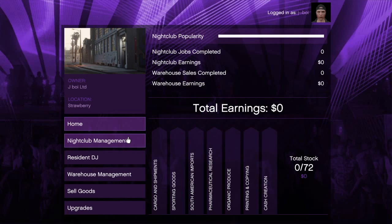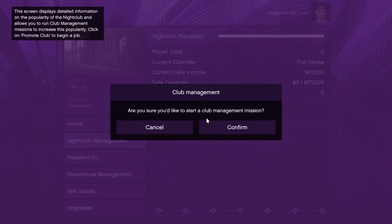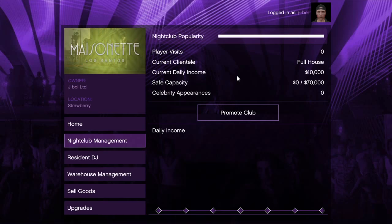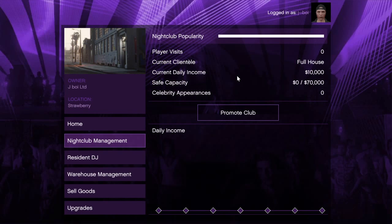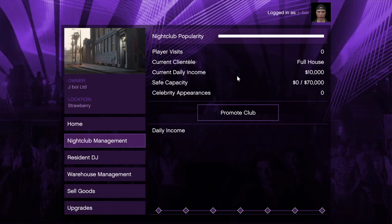And then it gets a bit more interesting down here — your nightclub management. If I click this, it's got an option to do a club management mission, which looks like you're going to go out and promote your club around Los Santos, which is quite cool. I've only just been playing it so I don't know how this dynamic works, but it looks like you can sell tickets to your club, you have a daily visit count, and you make money off people actually coming to the club.